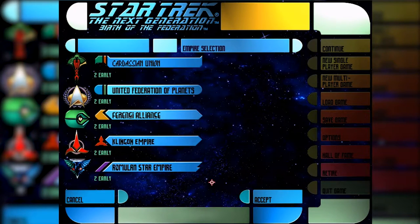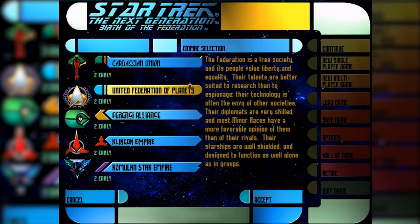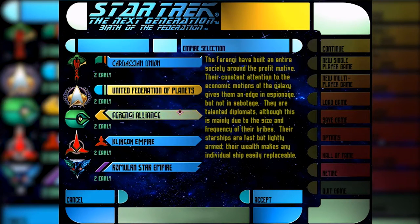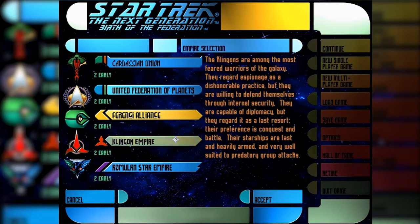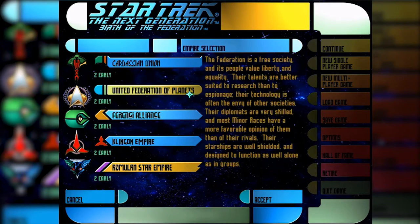Now select the galactic power to control. A 1999 game lets you choose any of them: the Cardassian Union, the United Federation of Planets, the Ferengi Alliance, the Klingon Empire, and the Romulan Star Empire. The Romulans are the best to play because they have cloaking devices and can mine dilithium at double speed for building ships faster. But we're going to do the Federation because I want to show off some of the ships.